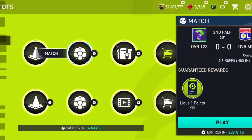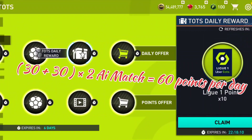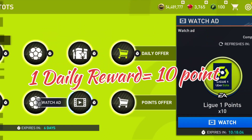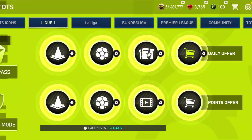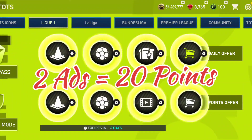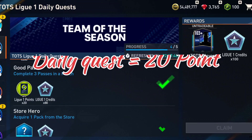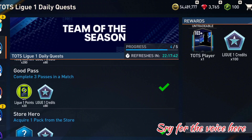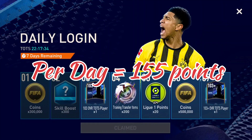Then two AI matches are giving us 60 points per day. One daily reward is giving us 10 points per day. Two 8s after 12 hours is giving us 20 points per day. Lastly, the daily quest is giving us 20 League One points per day. If we calculate them all, we are getting 155 points per day.